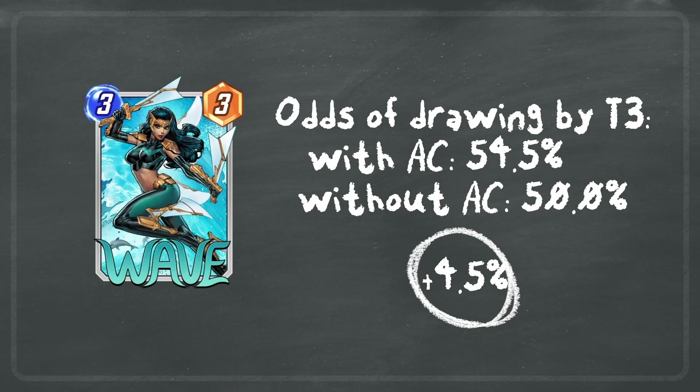Another example is Wave from Pool 3. She has the effect that on the following turn after you play her, all cards cost four, so she's best played on turn three. The odds of drawing Wave by turn three with America Chavez in your deck is 54.5%, and without America Chavez you're looking at 50% — a 4.5% difference.